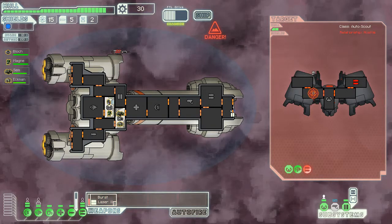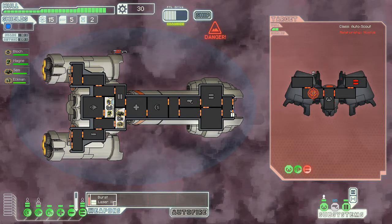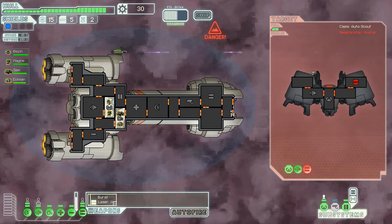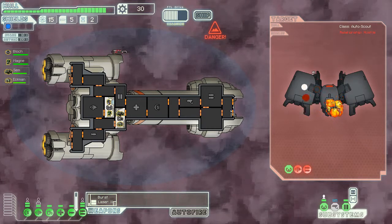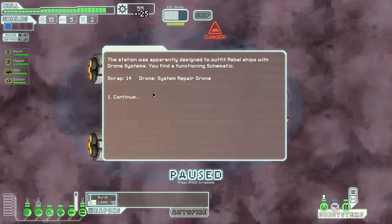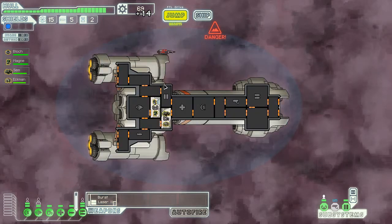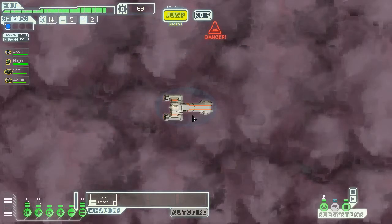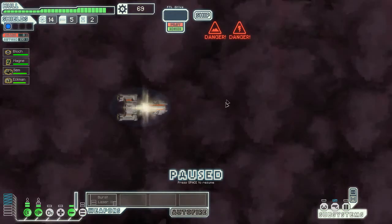It's better to attack their engines to at least try to prevent them from leaving, although I don't think they will. There you go. It's slow but quite effective — twenty-five scrap and a drone system repair, which I don't really love yet so I might use it in the near future.